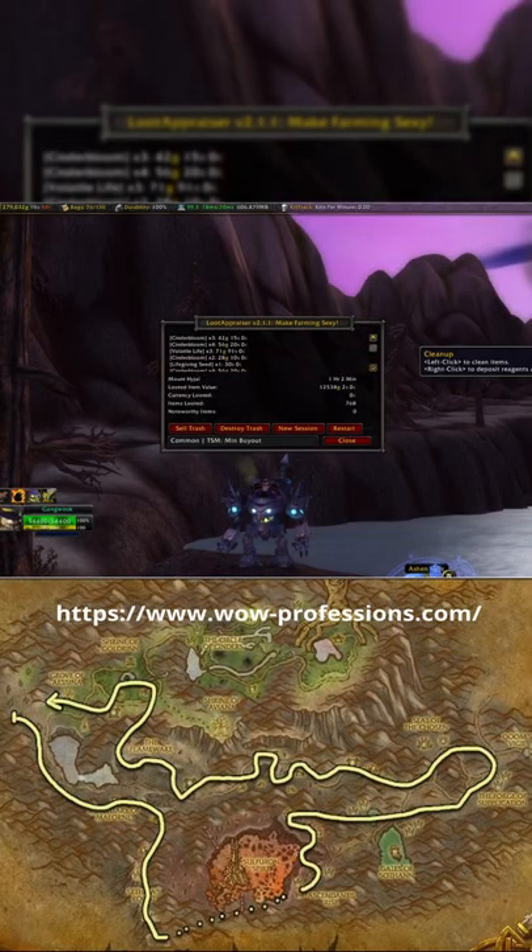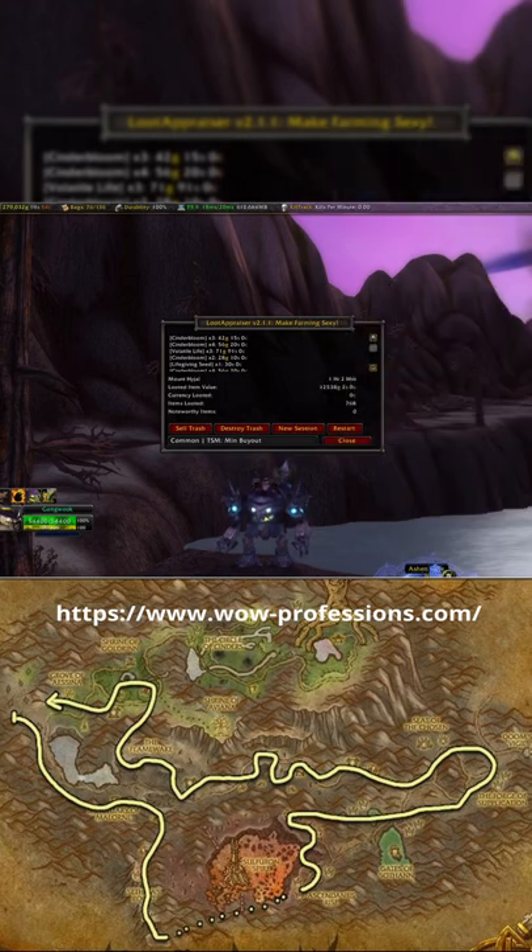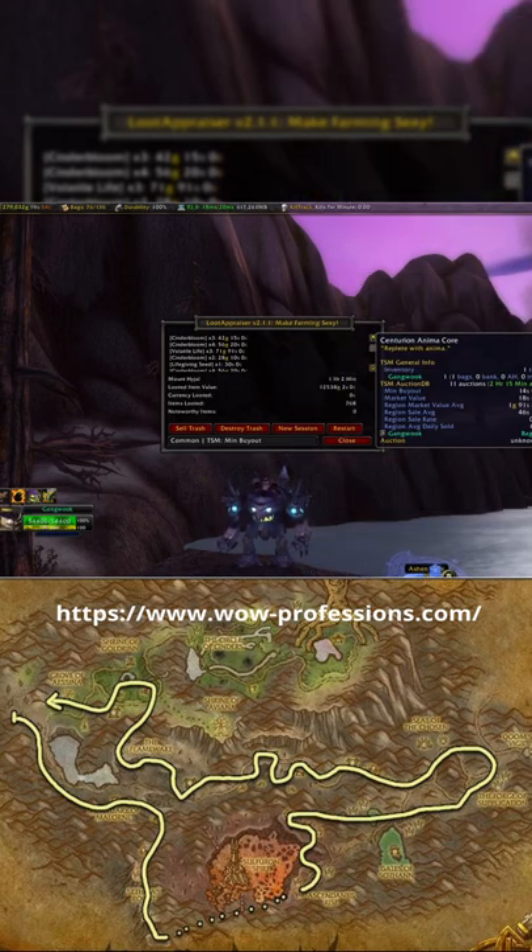First, you just want to head to Mount Hyjal. Once you get there, you just want to follow that path that you can find on WoW Professions, pick up all the cinderbloom that you find, and you'll get volatile life along the way.